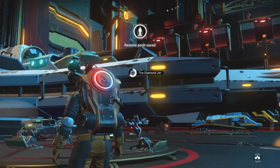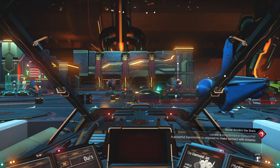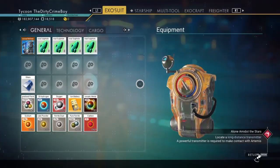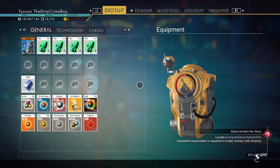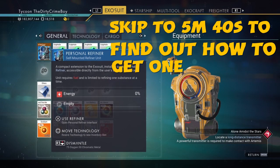You want to get out of your ship and back into it — I'm not kidding, do that — and then get out of your ship again. Then whatever you want to duplicate, you put into a personal refiner. You need a personal refiner for this.